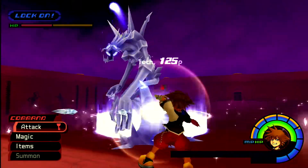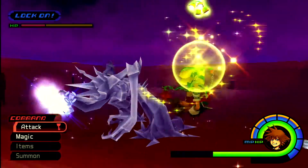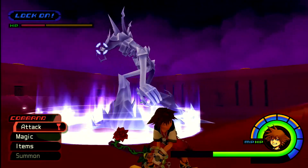You have to get in a pretty good position to see the spikes. Right here it's pretty easy to see the damage. This is one of his new attacks — he does like a little cross breath.